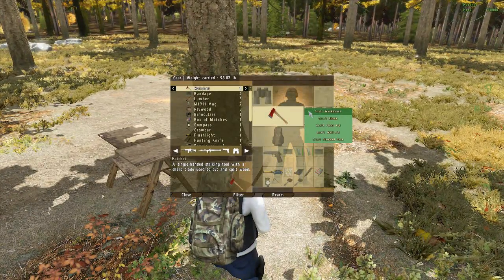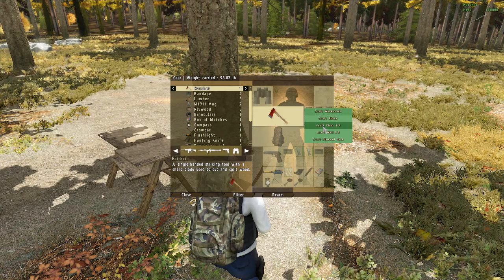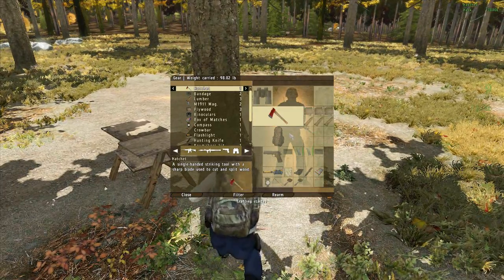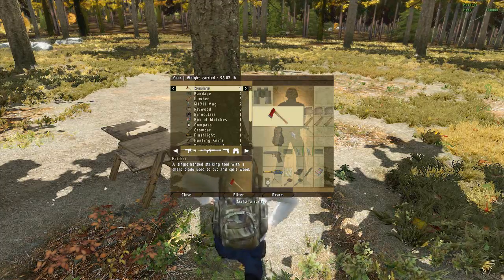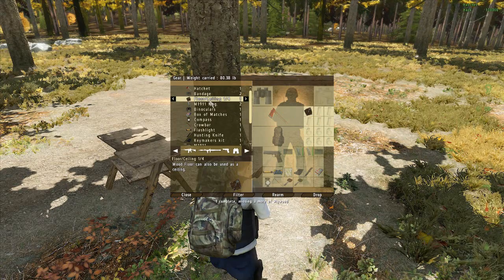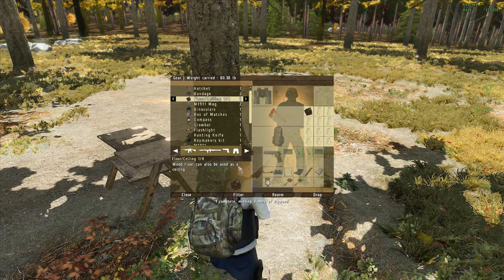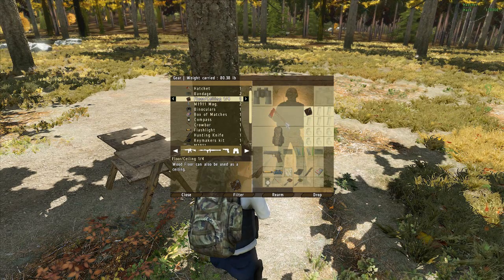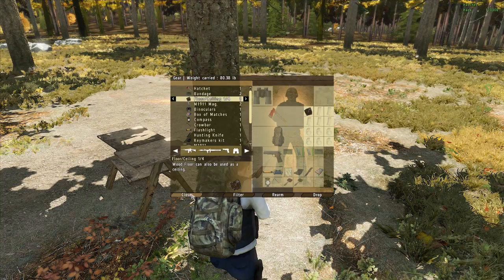Right-click, click 'Craft Floor 1 Quarter,' and we have a floor — it says floor or ceiling. I'll put a link in the description on how to craft the plywood, the lumber, and the workbench.